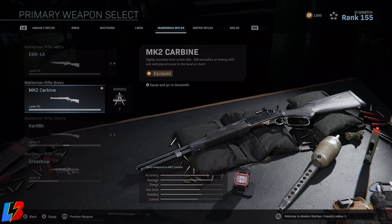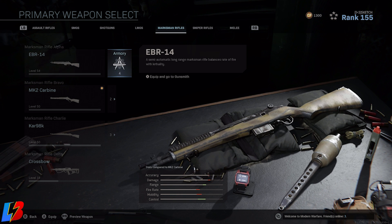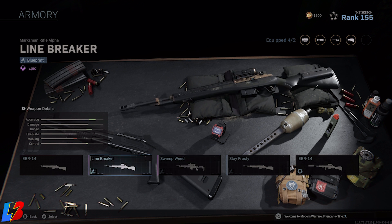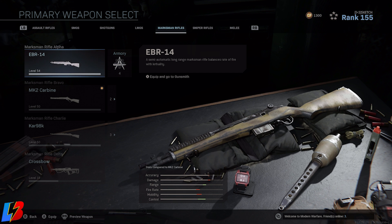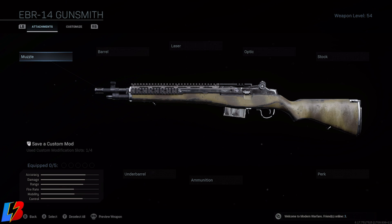I'm going to tell you guys exactly what you're going to need to make this happen. A lot of people are suggesting that all you need is one of these skins — like the Line Breaker or the Swamp Weed — and it's going to automatically give you the one-shot mechanic. That is not true. You do not need the skin to have the one-shot effect. What you need is to have the right attachments. We tested this yesterday on stream — we took away the skin, took away some optics, and found out what is actually allowing this weapon to one-shot.